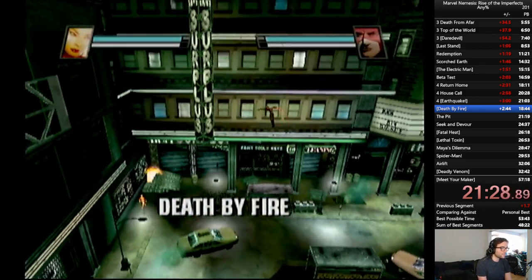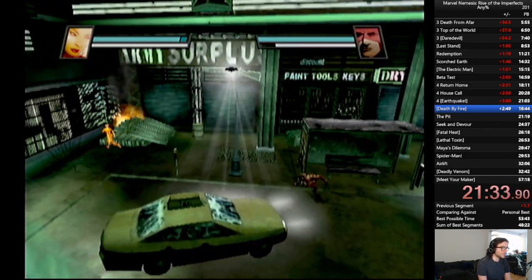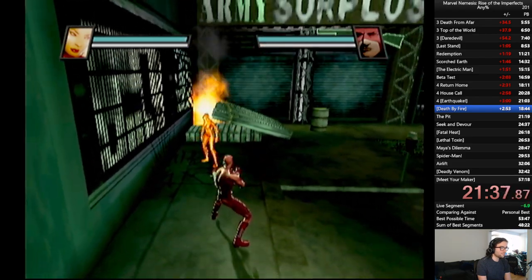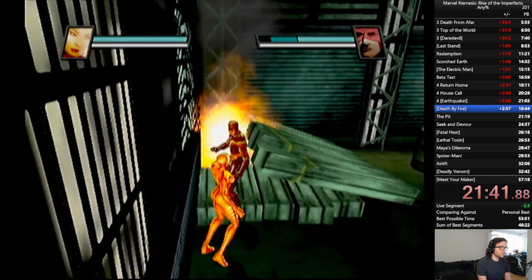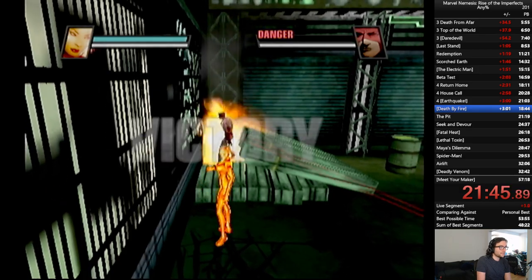He actually hit me — that's unusual, but that's okay. We'll bait him in again and this time we'll just throw him in. We broke the grab, try it again. Nice. We need to displace him into it a little bit so we punch him once and there we go.